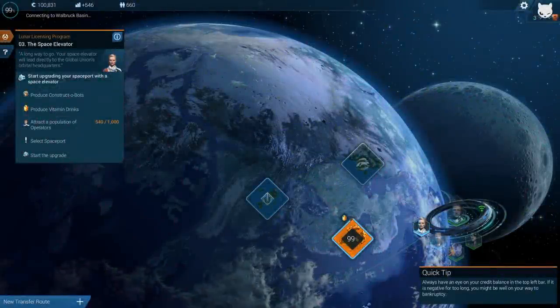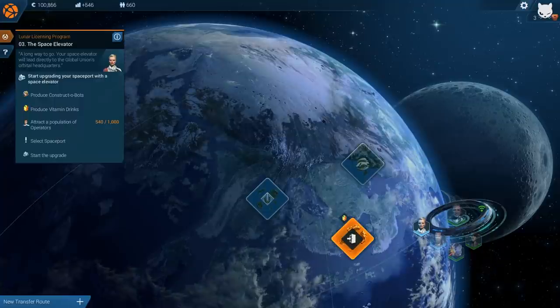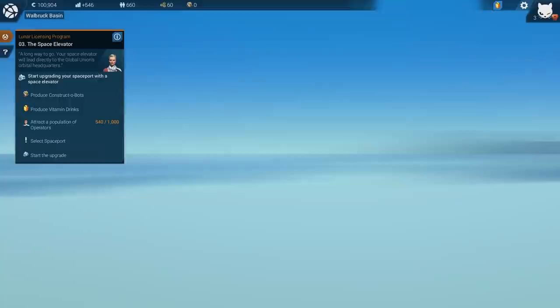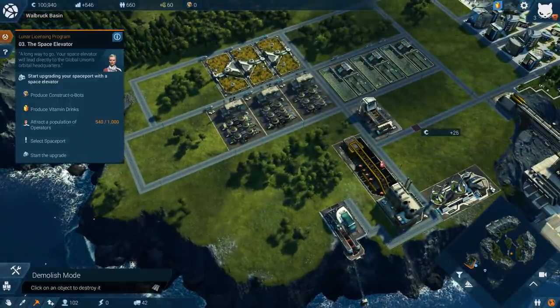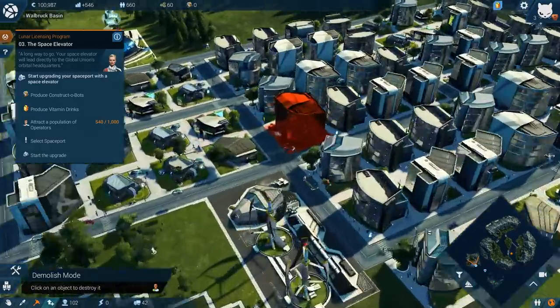Hello there, fellow Scar Inc. employees, and welcome back to Anno 2205 let's play. We're in the command module overseeing planet Earth, so let's head back down to the basin. This is our city looking super fancy so far — look at all the cool and interesting little details.